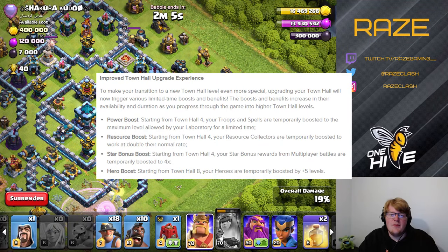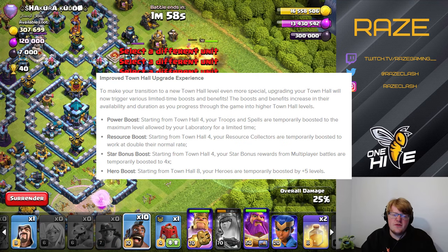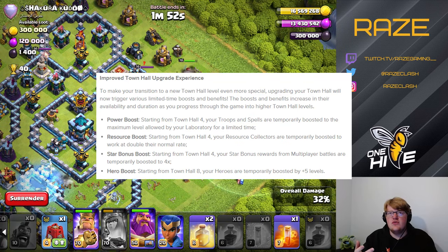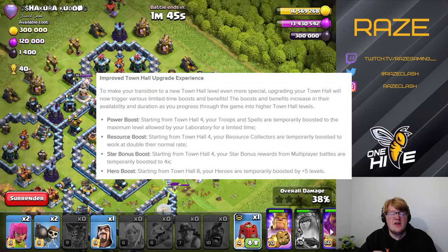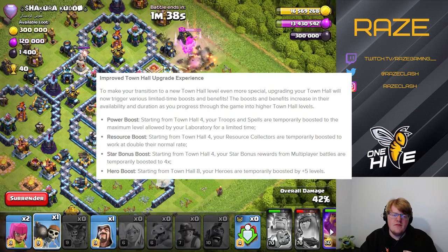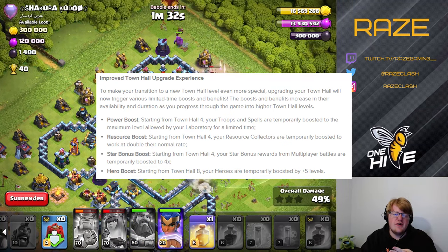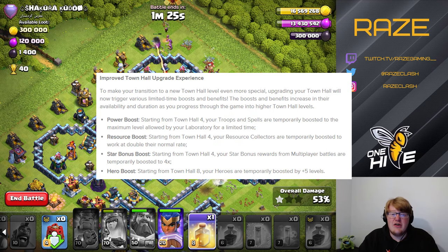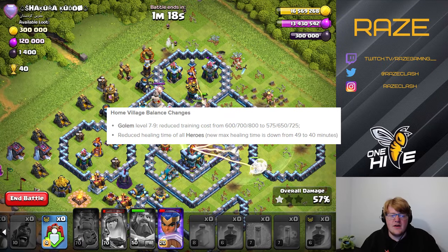There's also an improved Town Hall upgrade experience — you get potion boosts for some amount of time when you upgrade to the next Town Hall level. The patch notes don't specify exactly when it kicks in, but troops, heroes, star bonus, and resource collectors all get boosts when you upgrade your Town Hall. That's really exciting.